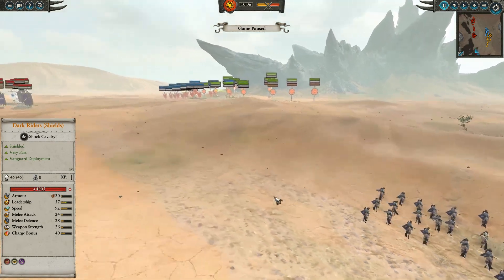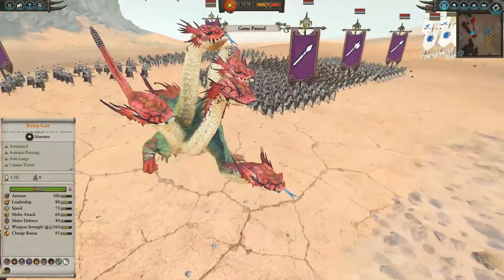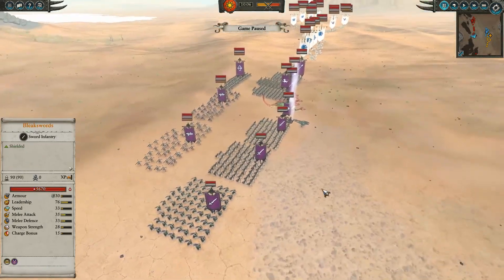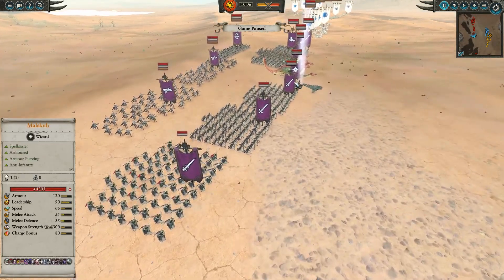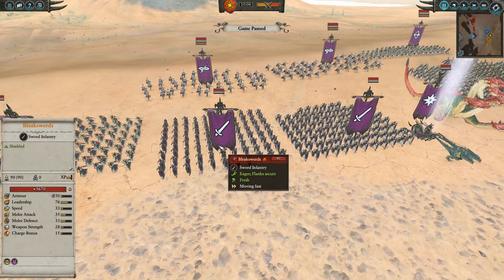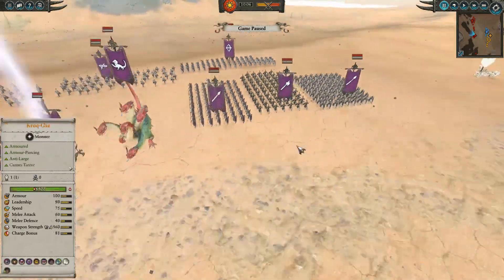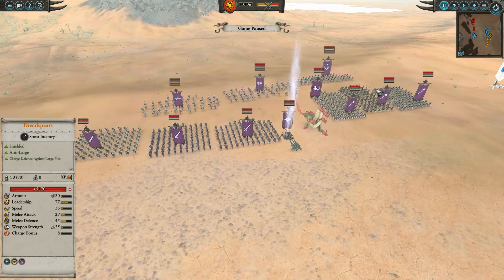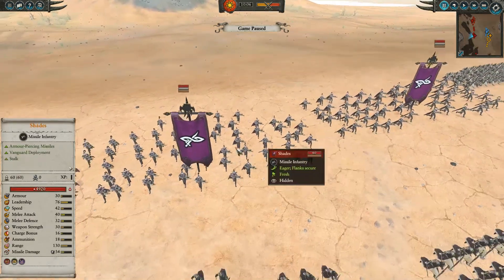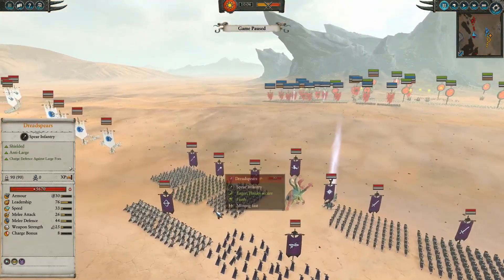For the Dark Elves, he's got Dark Riders with shields on the flanks. In the main army he's got a super cool War Hydra up front — those things can do major damage, so I'll have to start focusing it right away with the Solar Engines to take it out since it's worth a ton of gold. He's also got Harganeths Executioners, Bleak Swords, Dread Spears, and Black Guard — an elite unit flanked by regular units. In the back he has one group of Dark Shards with shields and two groups of Shades with armor piercing.